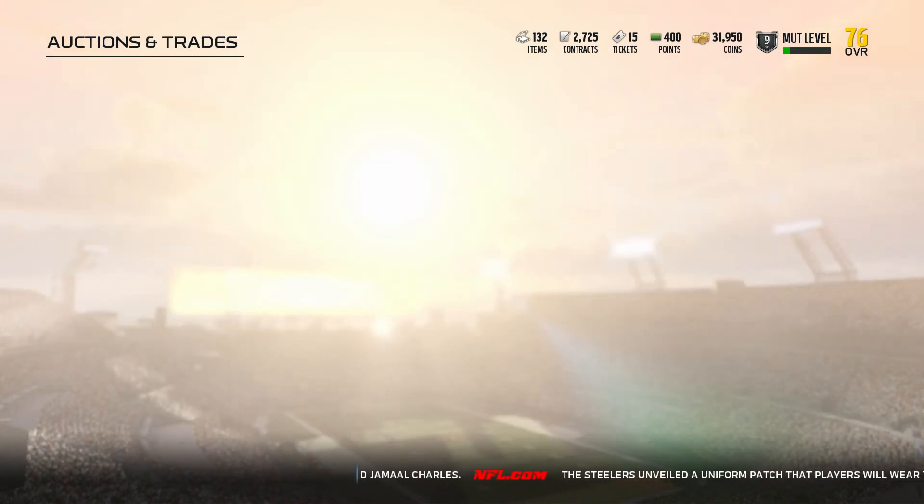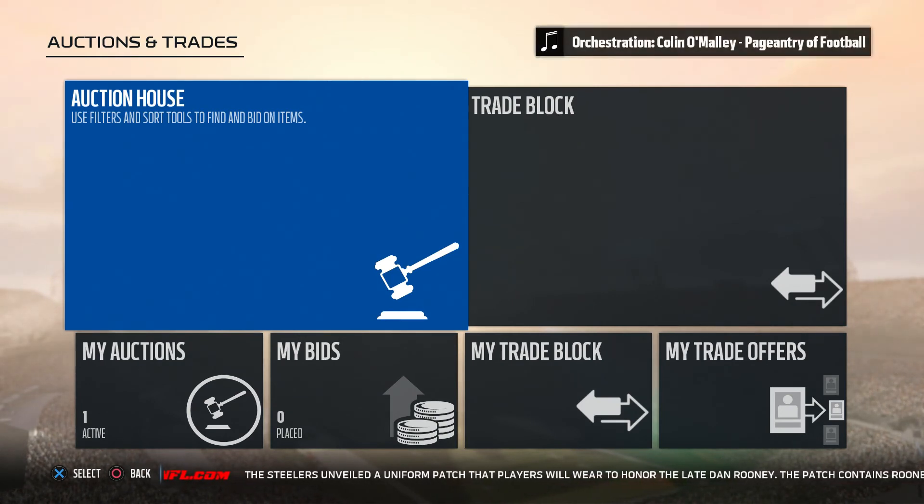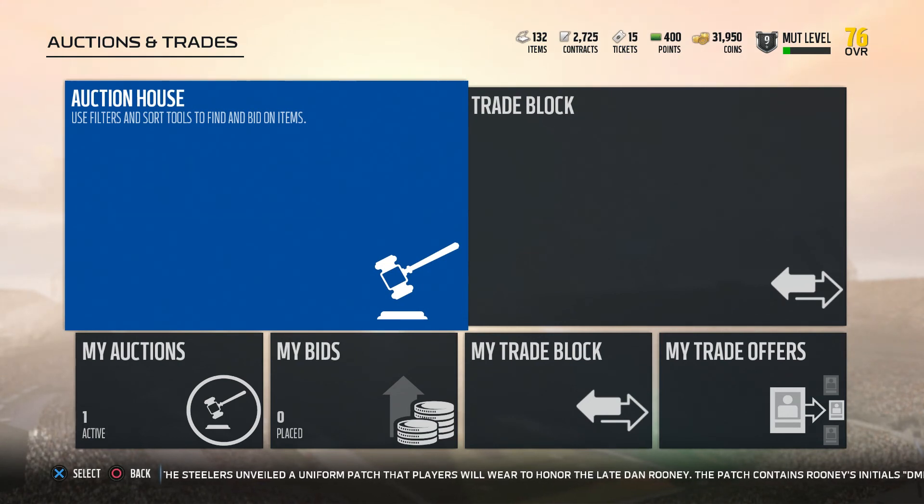The auction market isn't really the best way to go right now because the game technically isn't out for everybody yet. I say wait until next week when everybody gets the game and prices go down. I told my friends that on Friday the auction block is going to crash — once everybody else gets the game, everything will be cheap. I recommend you go buy a lot of stuff then, because a lot of the elites will be cheap and people won't know their value.